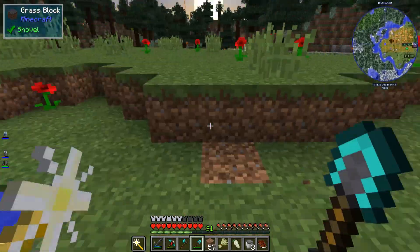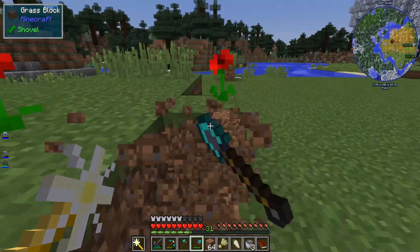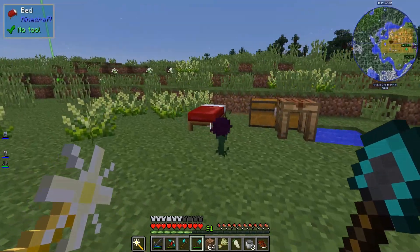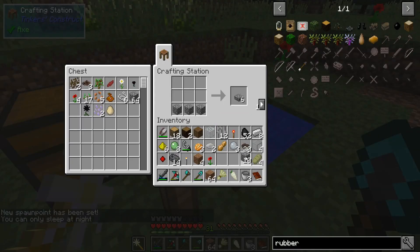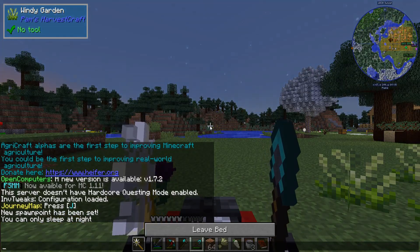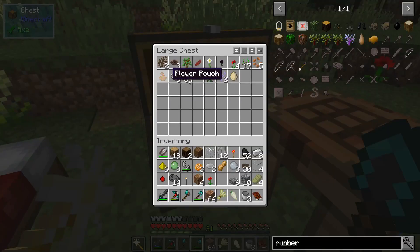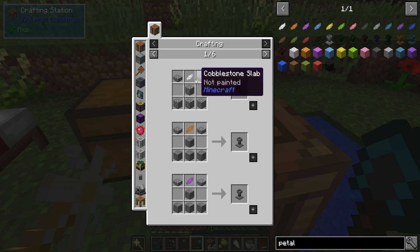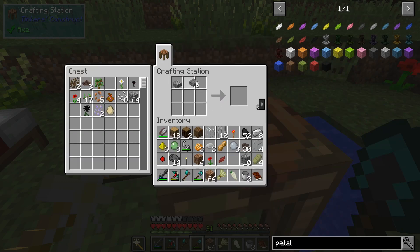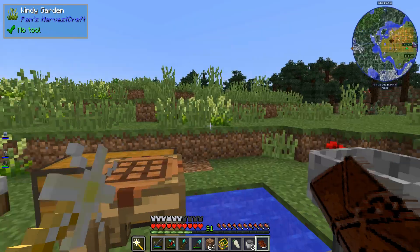I just set up a basic crafting station, a bit of a pool of water, and harvested up some seeds here — just used a bucket of water trick to get rid of all the grass. New spawn point. I also made a flower pouch, which you'll see in here. I went around and did a bit of hunting for flowers. Placing it down should give us the Lexica Botanica.